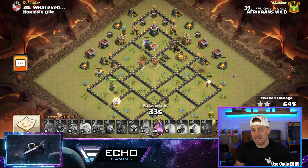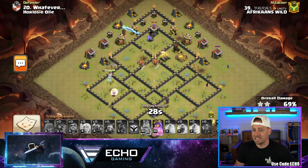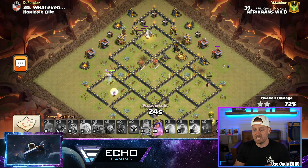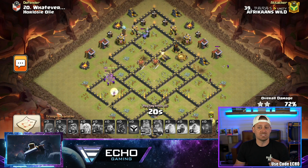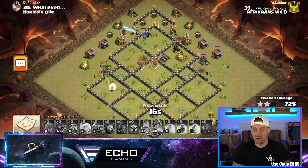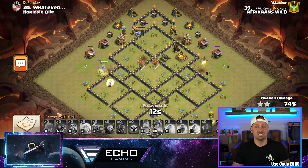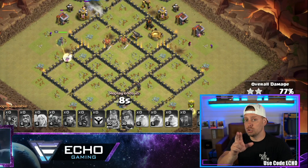Now the queen is going around and the PEKKAs are still in there with that golem tanking. Only a few defenses left but again we're looking at a time issue. The queen's ability is intact but now it had to be used — when you don't have time, hop the queen and get her moving through the base. 13 seconds left and the base has stood. How would you hit this base?